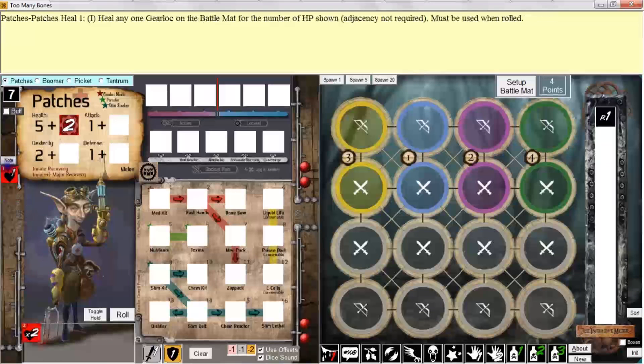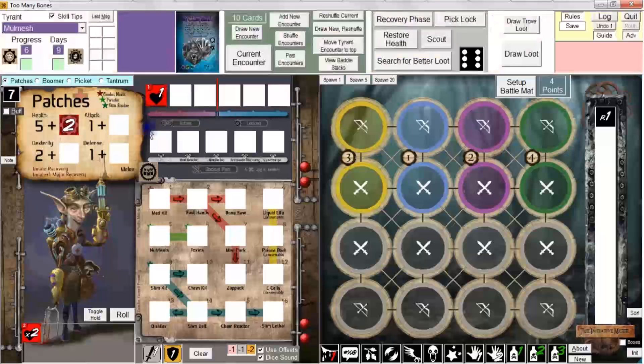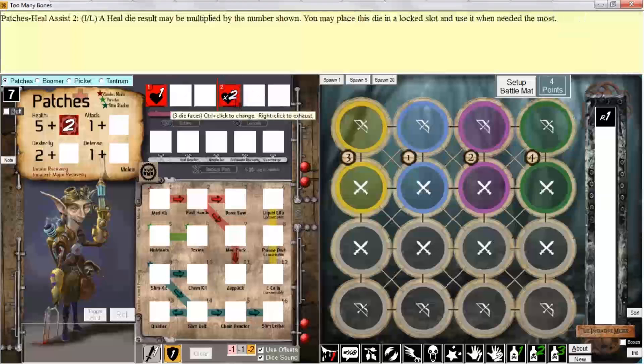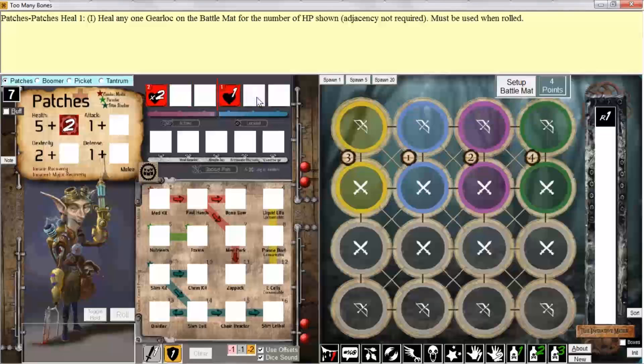So let me bring these dice back into the roll area. I can also drag a die into an active slot or a lock slot. Let's say I want to drag this up into an active slot — I can drop it up there and it will occupy the first empty slot of the active slots area. If I want to take this die and drag it up to any one of these boxes, it will occupy the left-most lock slot.